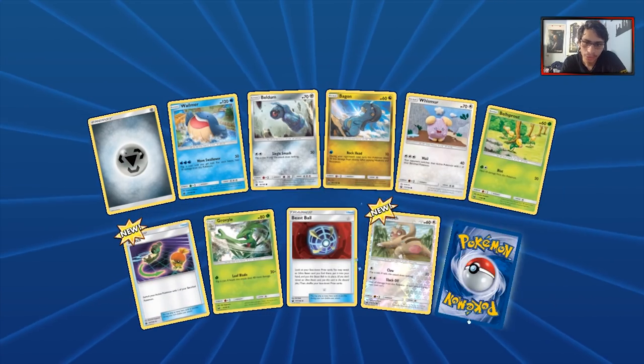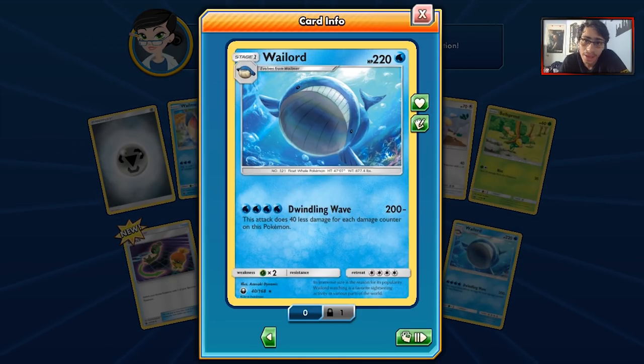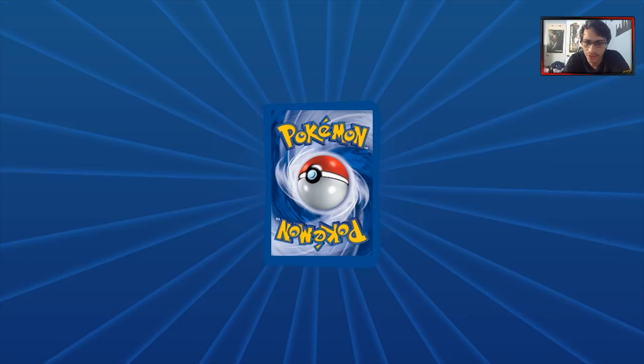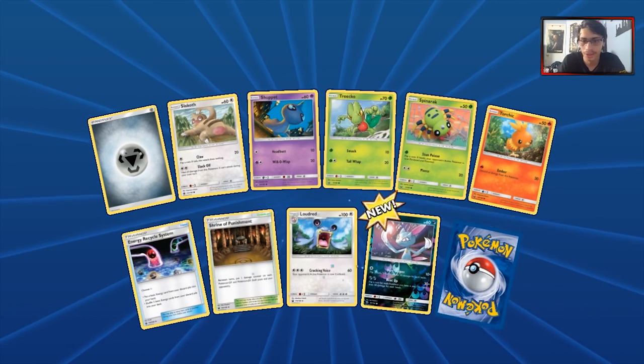We got another Beldum and Slakoth. We got a new Wailord with 220 HP — we could see a Wailord Stall deck. You never know. Wailord Stall could make a comeback in Standard because of that Wailord having a lot of HP, but I doubt it. We could put Bodybuilding Dumbbells on it, so you never know.